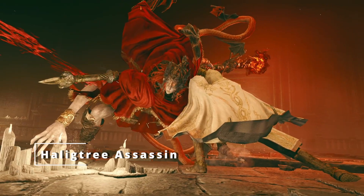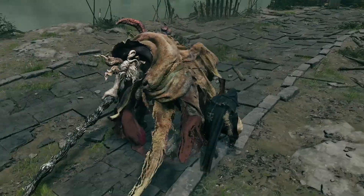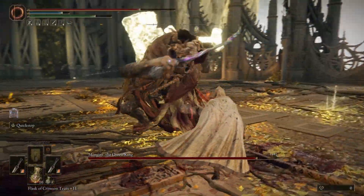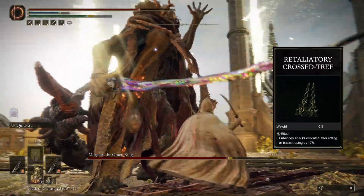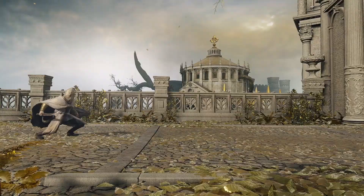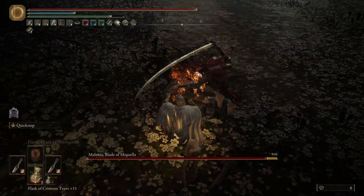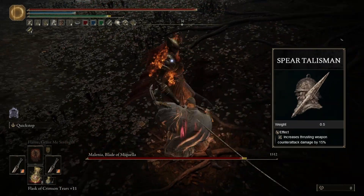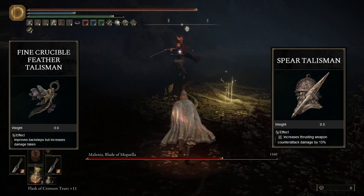Next up is my Haligtree Assassin build. You know how some bosses in Elden Ring have that thing where an attack takes super long to do, or how some combos have a delayed attack in the middle of them? Well, this build is about attacking these bosses during these delays. The idea came to me when I wanted to take advantage of the Retaliatory Crossed-Tree Talisman, which buffs rolling and backstab attacks, and I immediately thought of using dual daggers paired with the Winged Crucible Feather Talisman. The daggers cover a very large distance with their backstab attacks and deal piercing damage, which gives you a large damage bonus if you attack an enemy during their attack animation.